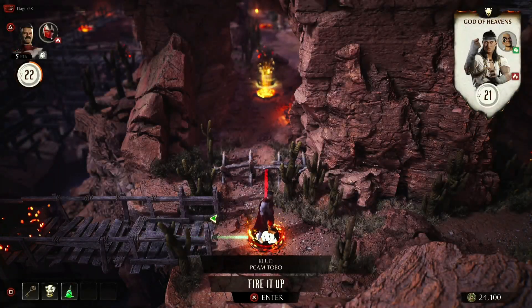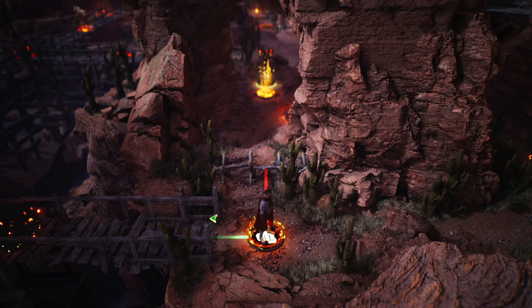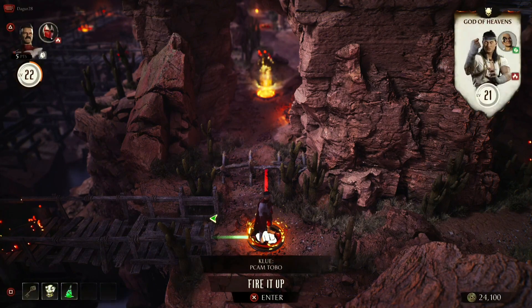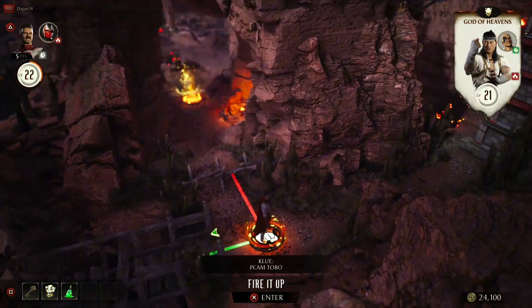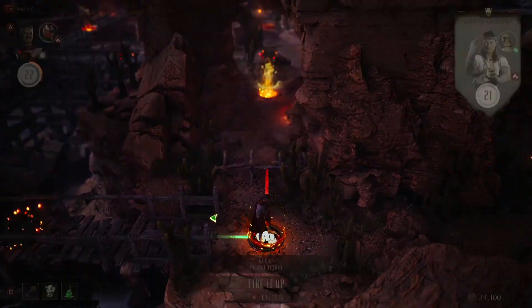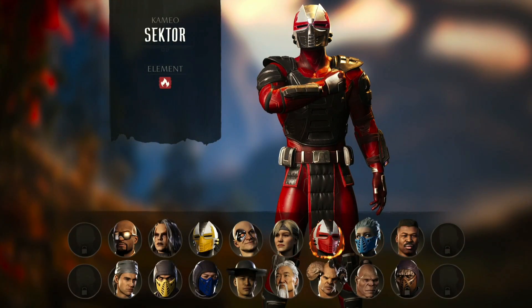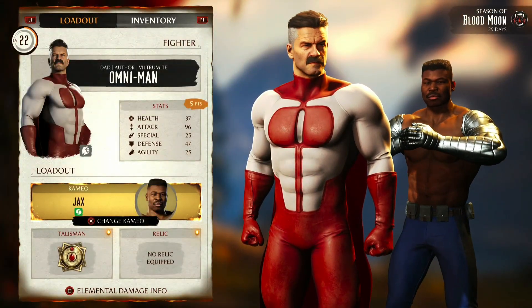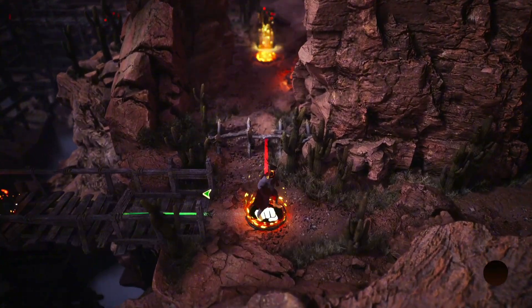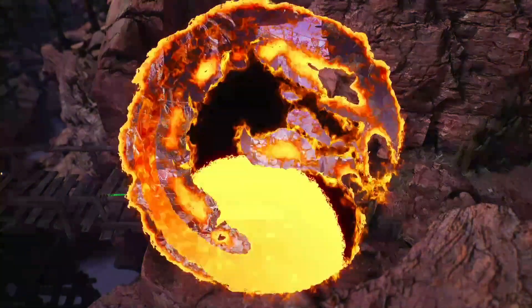Welcome back to another tutorial on the clues in Invasion mode. We're going to take a look at the Cam Topo clue in Tarkatan, which is basically just Jax's fatality. You change your cameo to Jax. You can get the skin in the shrine, so don't buy it. Just go into the battle and use Jax's fatality.